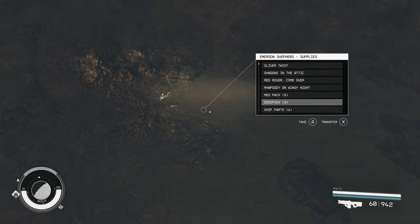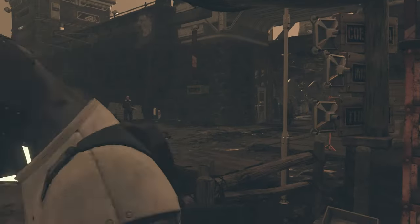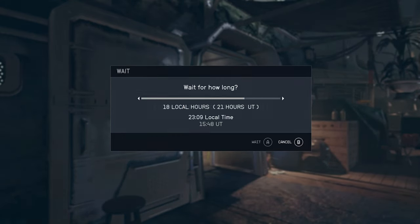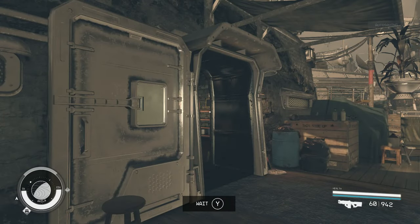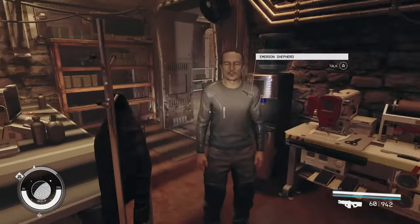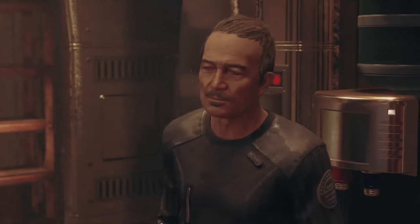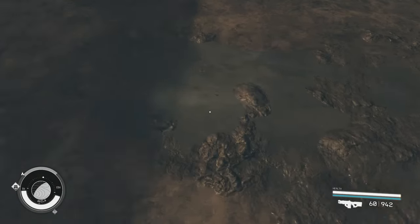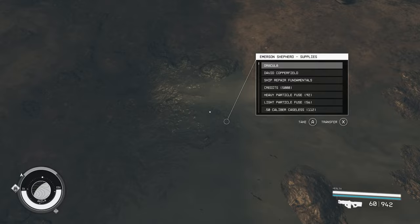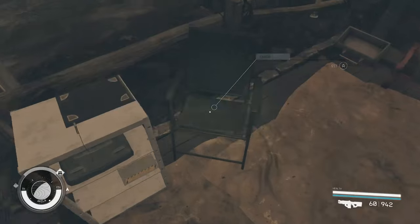When you want to reset the chest, just wait 48 hours. Once you've waited the 48 hours, there's one more important step: make sure you talk to the vendor again. For some reason the chest doesn't restock until you talk to the vendor and pull up the trading menu, then just back out and go back to the chest and it'll be restocked. Hopefully you all found this enjoyable and it's able to help you out — this chest helped me out tremendously.